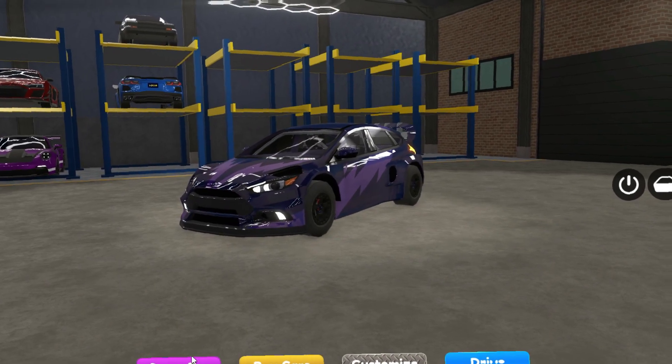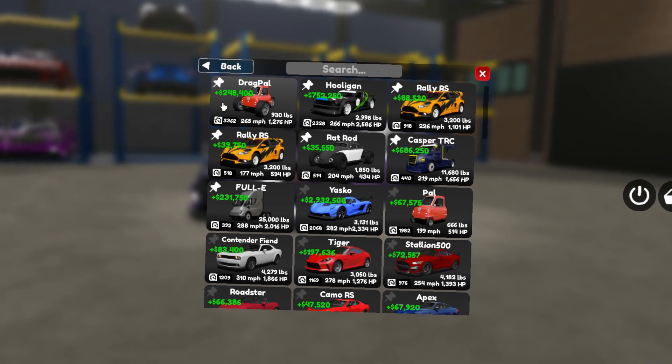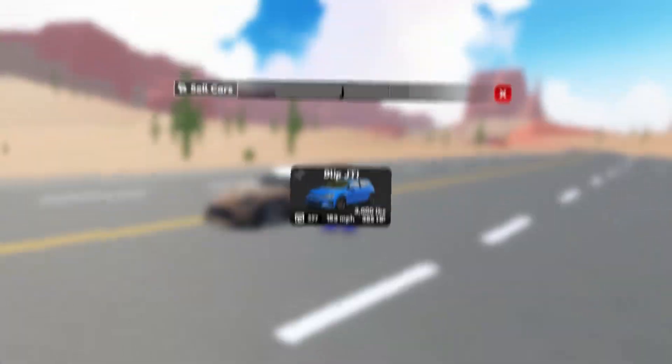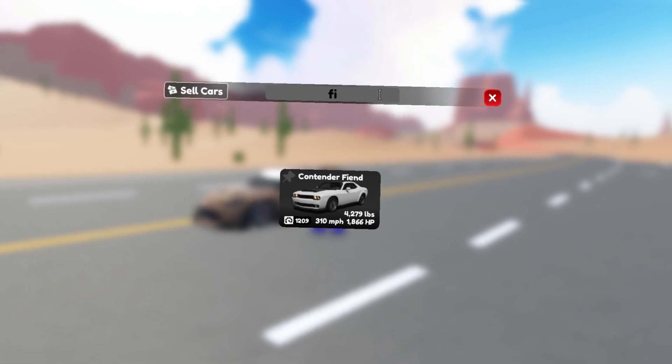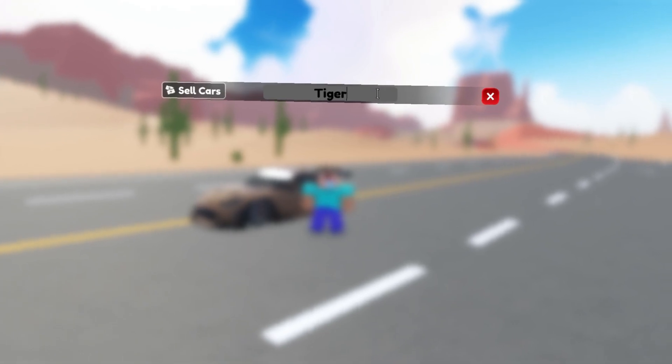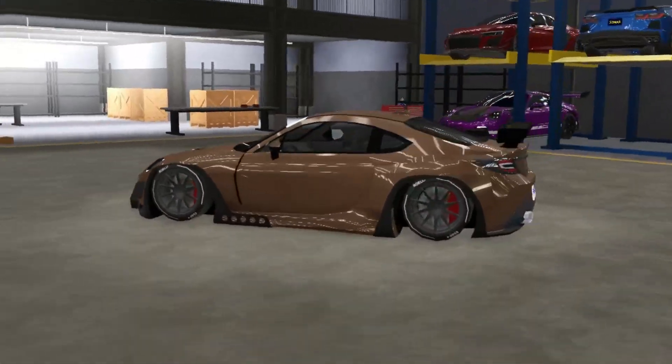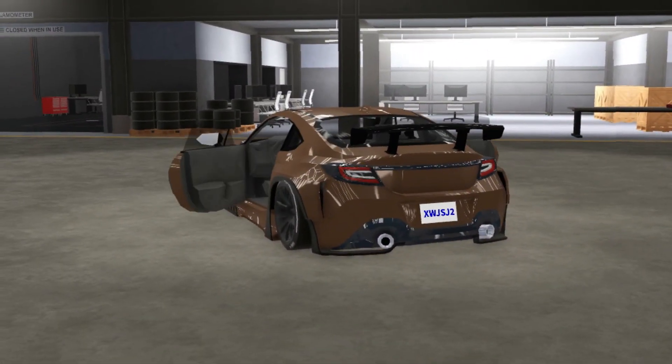There's also a bunch of new features — one of them is you can sell weekly cars now. As you can maybe see, I'm getting money for my weekly cars. You can now also search for cars in your quick spawn menu. And there's something they haven't added in a while: a body kit for the Tiger in-game. Look at how it looks — that's insane.